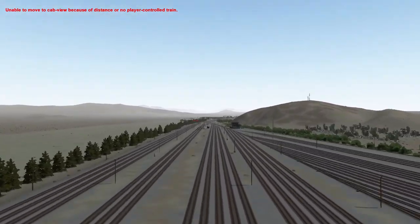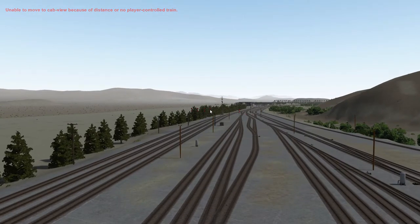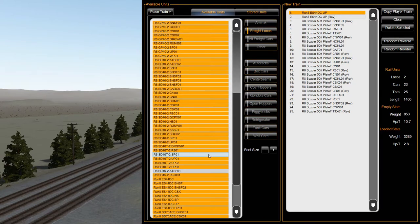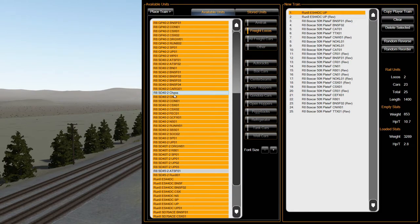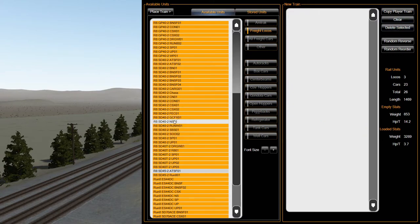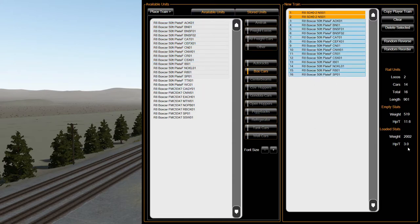We're going to go westbound because it's a little bit more interesting going that way to show different things you can do. I'm going to hit Control F1 to go into the train builder and pick a freight locomotive. For this one we'll do a 40-2 — they're more interesting. We'll just pick up a couple of NS units and we've got boxcars. Shift-click all of these and throw them over there. 3.0 — that's going to be good enough; these are only 3,000 horsepower units so we'll just use a small train.